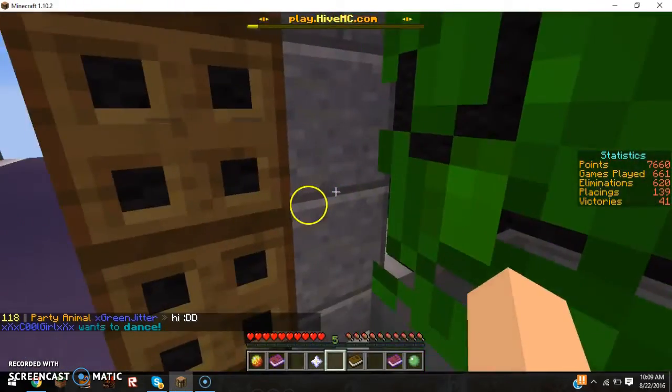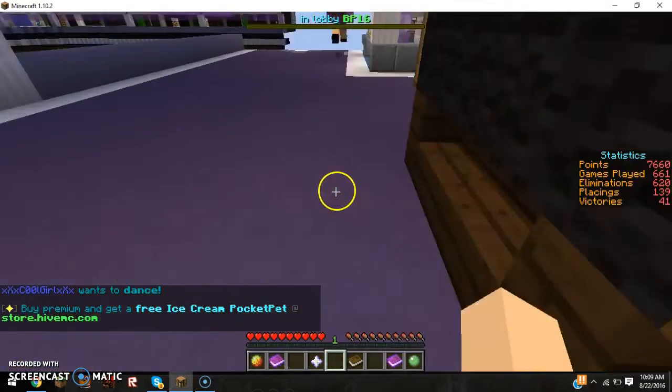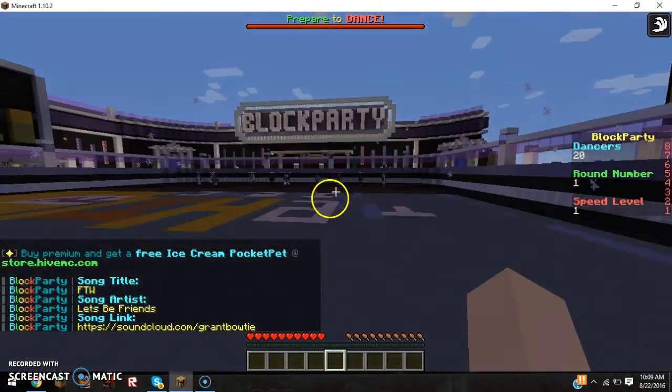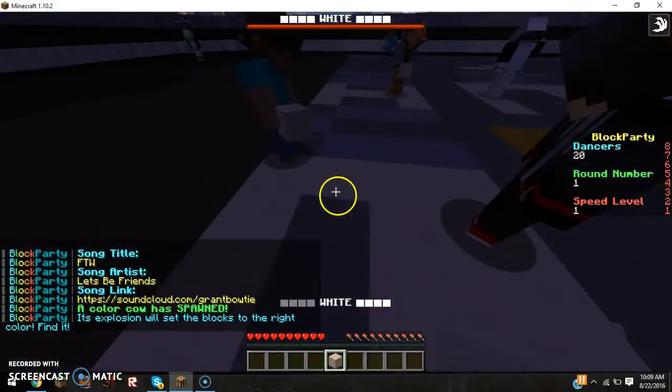You can see in the middle of my XP bar down there — it says 10 seconds: 10, 9, 8, 7, 6, 5, 4, 3, 2, 1. Alright, and now we're starting! As you can see it gives us the color — white. So when you see it say white, here's where white is.